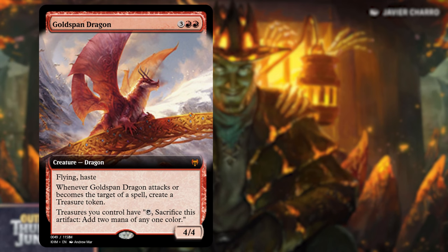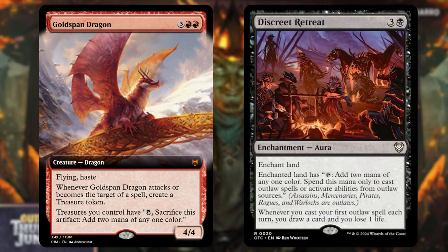Next up, Goldspan Dragon: 3 red red, flying and haste. When it attacks or becomes the target of a spell, create a treasure token. It also gives all your treasures the ability to tap and sacrifice for 2 mana of any one color instead of just 1. We're replacing Discreet Retreat, an enchantment on a land that adds 2 mana of any one color spent only on outlaw spells, and draws a card when you cast your first outlaw spell each turn. Goldspan Dragon gives more repeatable value because the treasures aren't limited to spending on outlaws only.